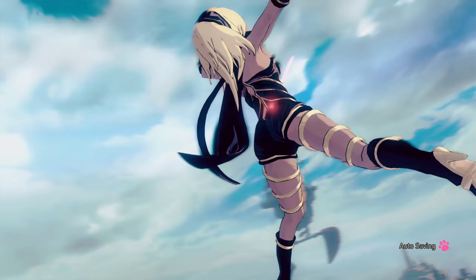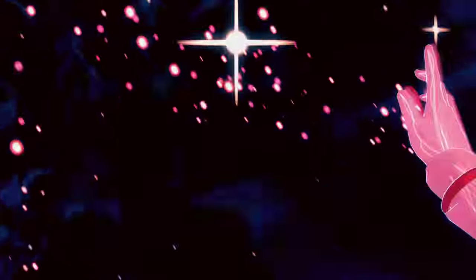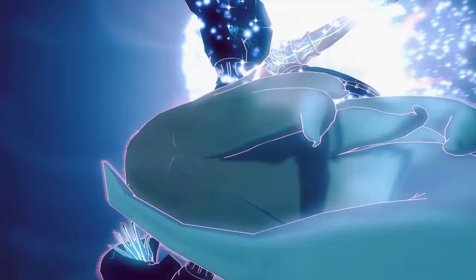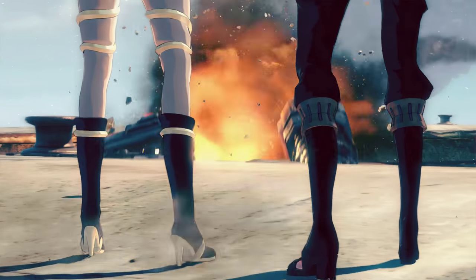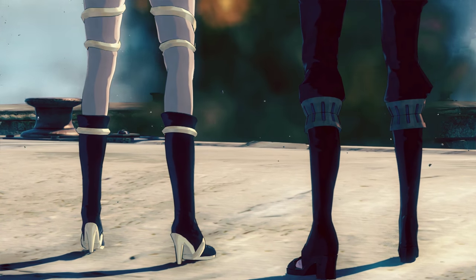I was surprised to see parallax occlusion mapping in this game. You can't really see it in this shot — maybe a little, hard to say on the textures on the wood — but especially in the city area, a lot of the tiles and stones on the city streets actually use POM, which doesn't seem like a common thing we see in Japanese games. I noticed that in the demo — it's really nice to see that sort of effect.